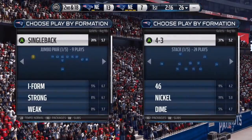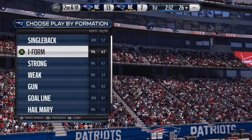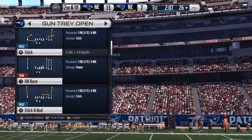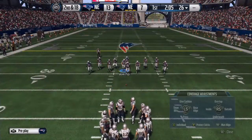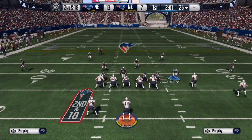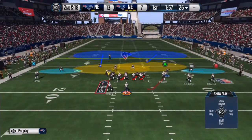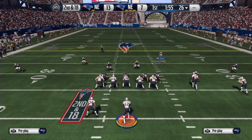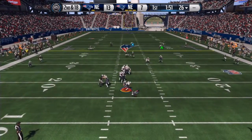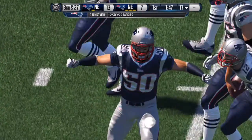So, 4-3 Under, Sam Blitz 2. Base the line, shift it to the right, crash them down to the left. Move this guy a couple steps to the right. I'm just gonna quarterback contain in this situation. Do that and you get the clean pressure off the edge. I wonder who's blitzing it now.